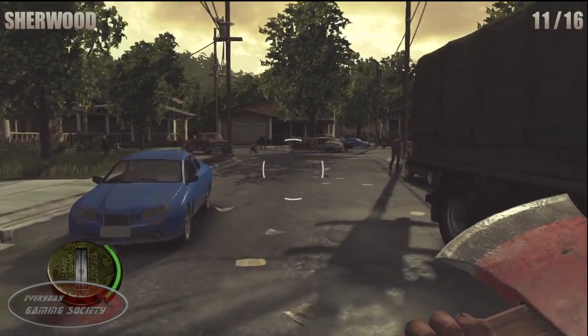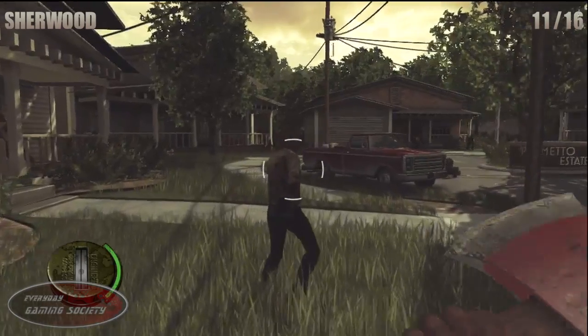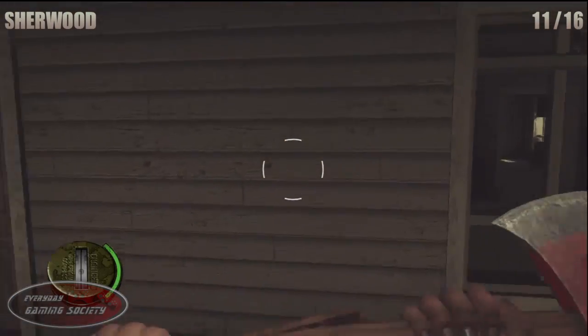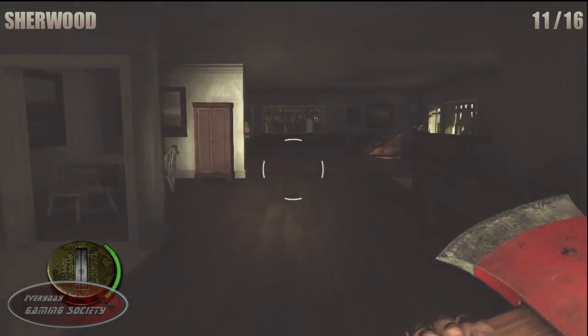Number 11: we are in Shearwood, getting close to the end of the game for the first playthrough. Enter the house to the left, hop over the barricade, and enter the room towards the back left of the house and look on the table for the squirrel.